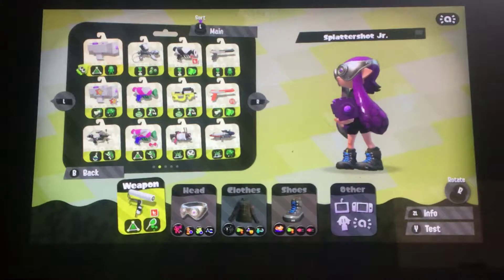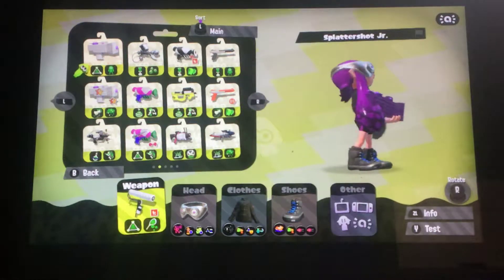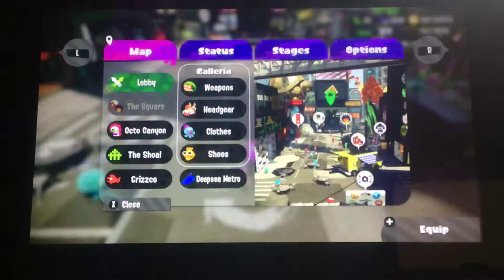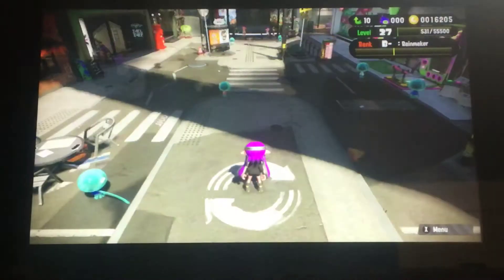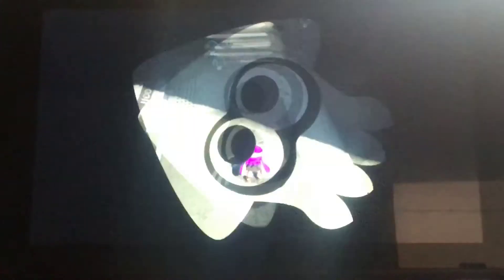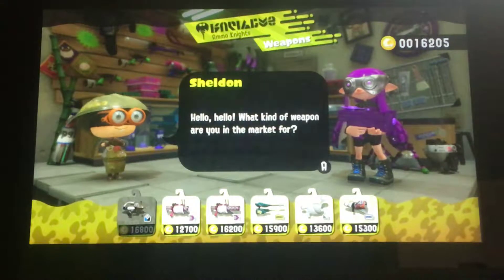Alright, I'll start with the Splattershot Junior. So I've equipped it, and now I remember I must go and test it. I'm very awful at this. I'll go to Sheldon and ask for the info.